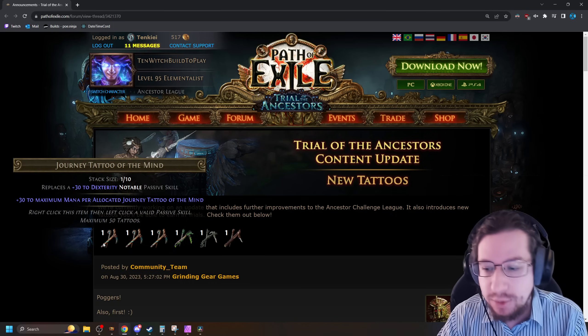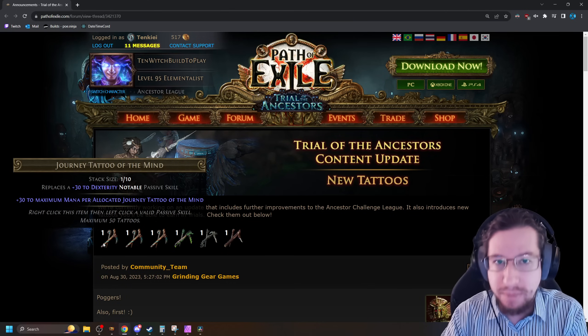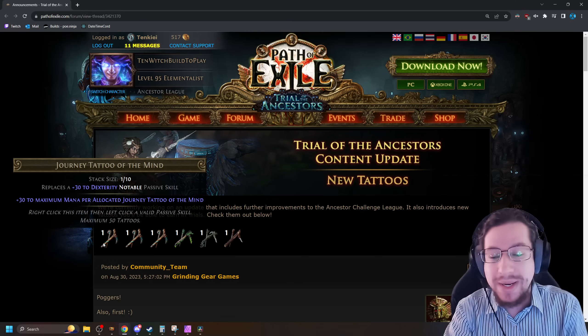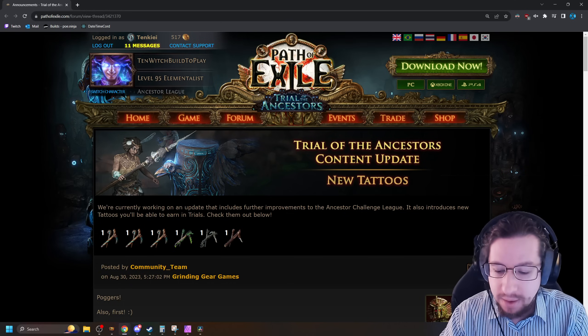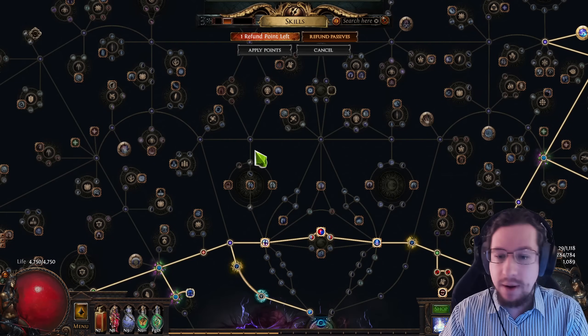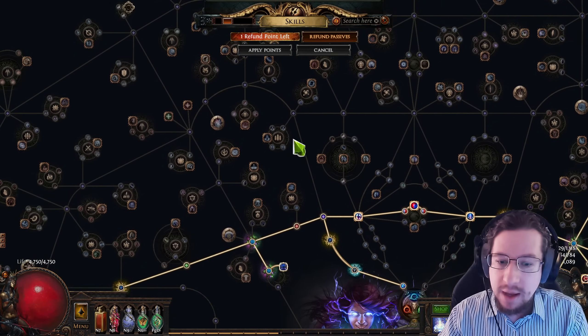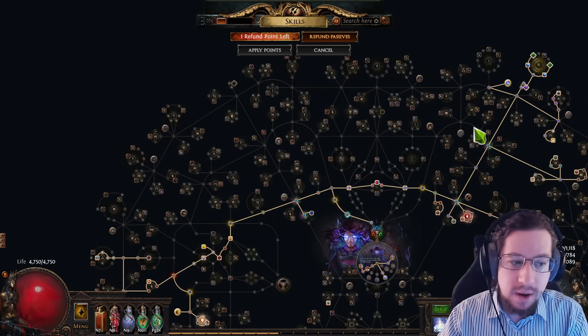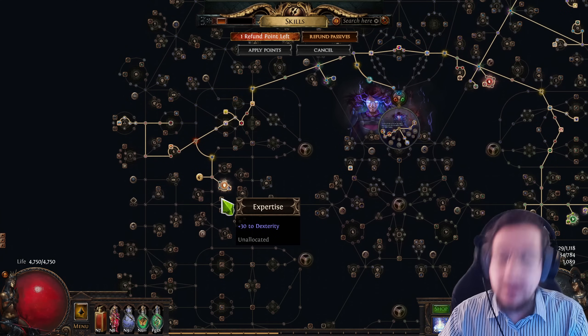First up, Journey Tattoo of the Mind: 30 to maximum mana per allocated Journey Tattoo of the Mind. It replaces 30 dexterity notables on your passive skill tree. Just coming into PoE here for a moment — something like Agility gets replaced. Luckily, a lot of mana stackers are up over here. You get Alacrity, Agility, and Expertise.